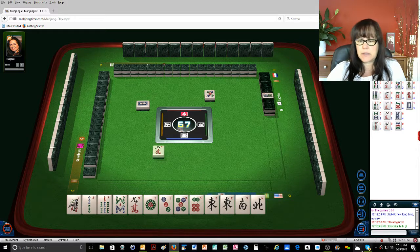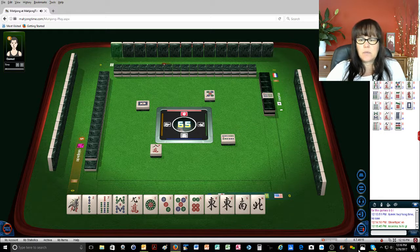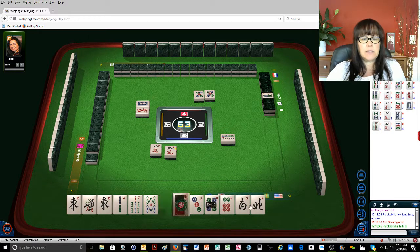Yeah, we'll get rid of that. Eight characters. Okay, so four bamboos — we are going to go for five dots. Pung of East. Red dragon. Three characters. Pung of East.